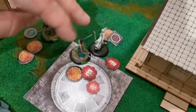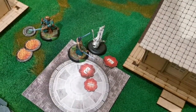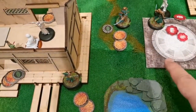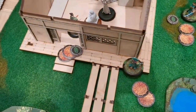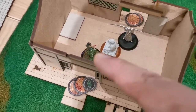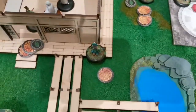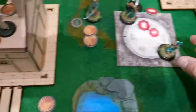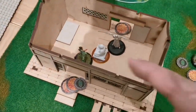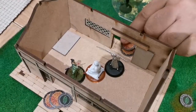I activate Sakura. Before running toward the zone I use her channel ability and transfer 2 Ki to the Temple Bushi — who is facing off against the gray pilgrim and will desperately need it. I spend the run token and move her that way. The Temple Bushi now has a total of 4 Ki.